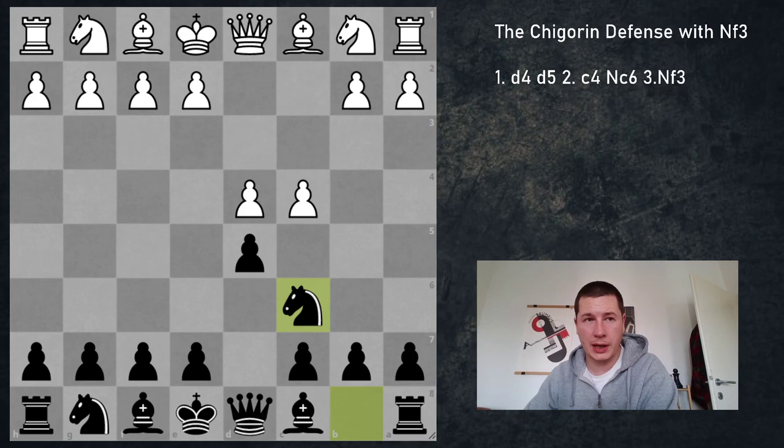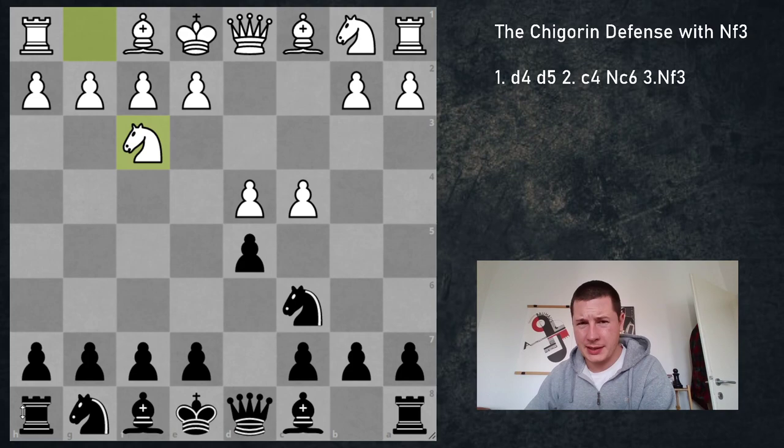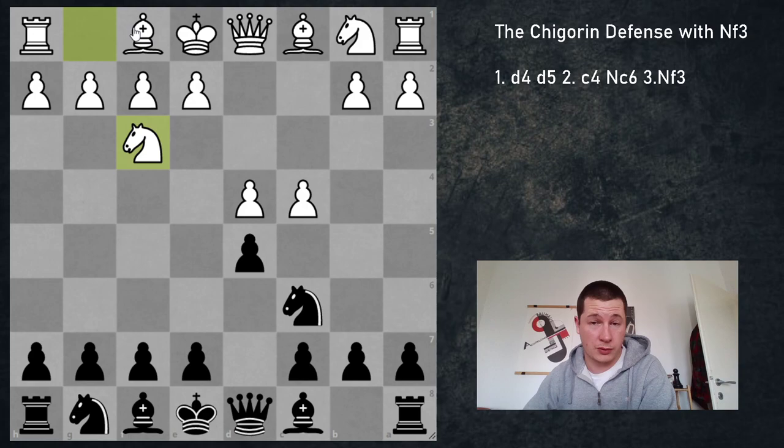Hi everyone, Stjepan here. Today I'm going to continue the Chigorin series with the move Nf3 for white, which in my opinion is either the trickiest or the second trickiest move for black to face, and it makes a ton of sense to develop this knight. If you haven't seen the introductory video to the Chigorin, please do — I've tried to explain the basic ideas of the opening there.